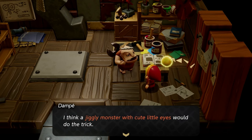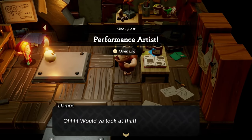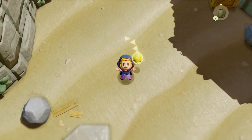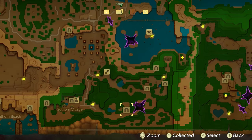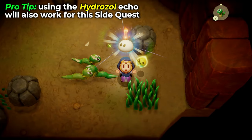For this side quest, Dompe is going to want a jiggly monster with cute little eyes. What I used for this is an Ignezole Echo, or you can use a Zole Echo. You should already have these because you get them at the beginning of the game, right in a cave to the east of Southern Village, where you'll find regular Zoles and the Ignezole.